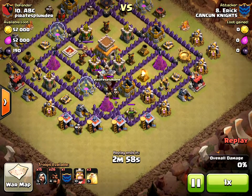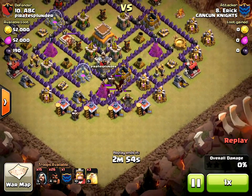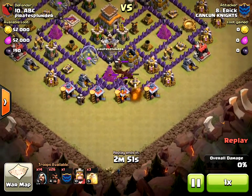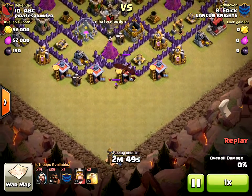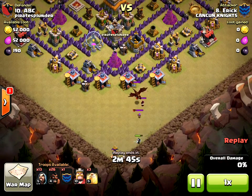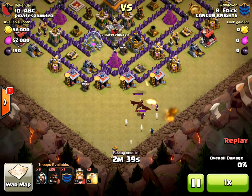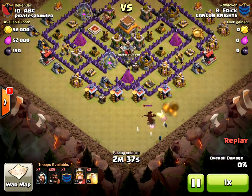They're going to use a hog rider attack. They send in two hog riders to draw out my clan castle troops — that was a smart move. Then they bring in some wizards down here. What they did is they popped up my hidden tesla; I guess they were surprised, and they go to bring their wizards back out, but the tesla's killing them — the dragon, the archer, the wizard.